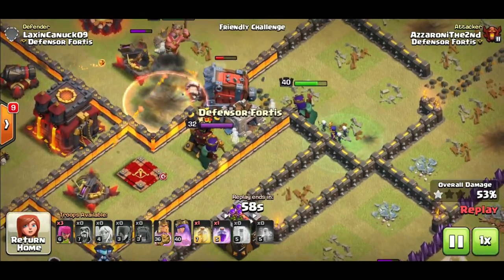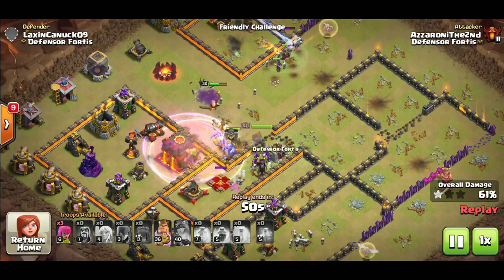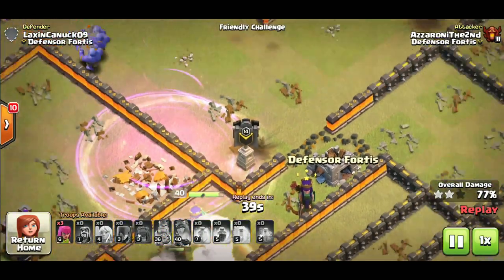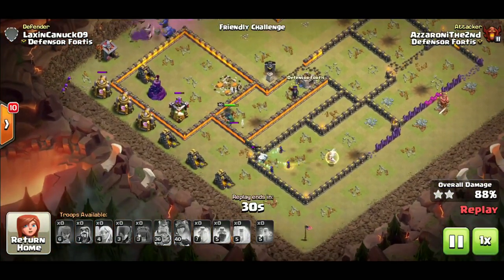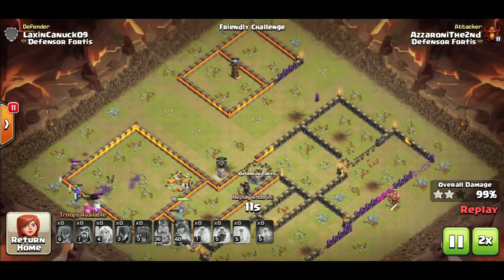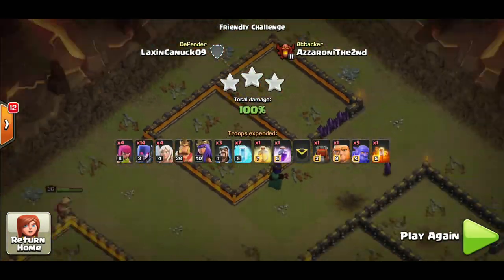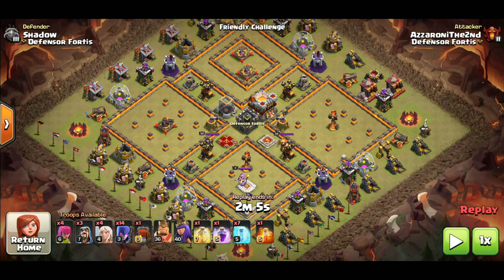The queen is focusing on the wall wrecker — use a freeze on her to slow her attack because she does a lot of damage. The wall wrecker makes it to the town hall and actually breaks before breaking through the compartment. Heal and rage for your bowlers only — do not use the healing rage for your witches or heroes. As you can see the base has gotten completely decimated. Both heroes and bowlers are up and this is another easy three star. I failed the first attempt on this base because I attacked too narrow, then fixed it and got the three star.